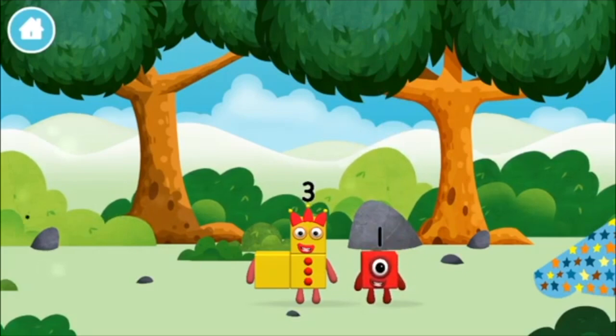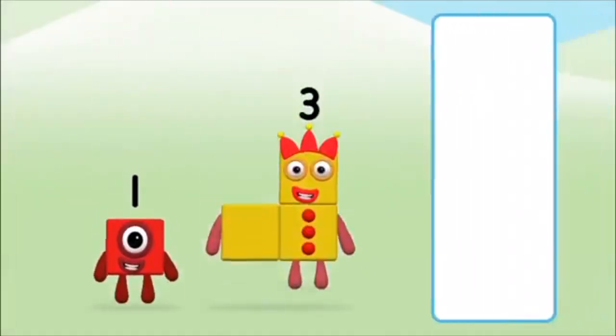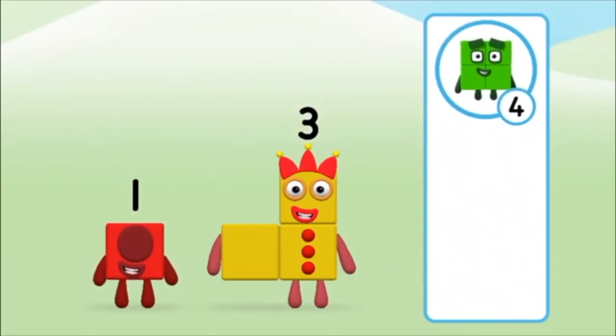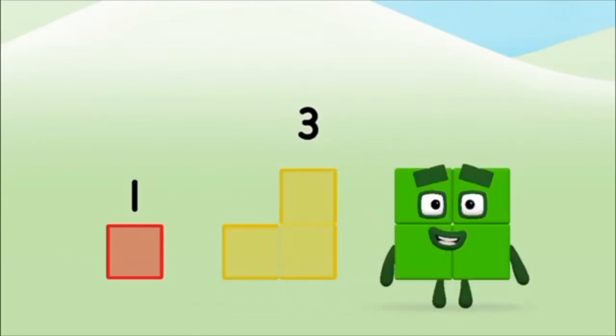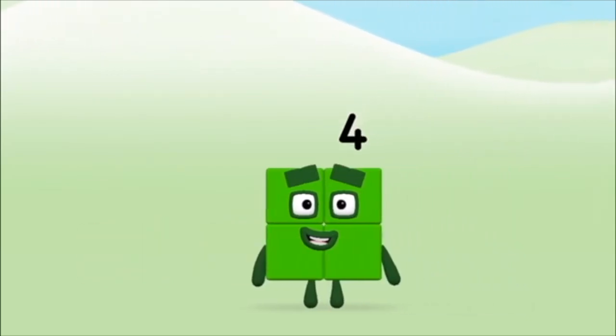You found one! One, one, two... What number block will you make when you add these two number blocks together? One, one, three — one plus three equals four!